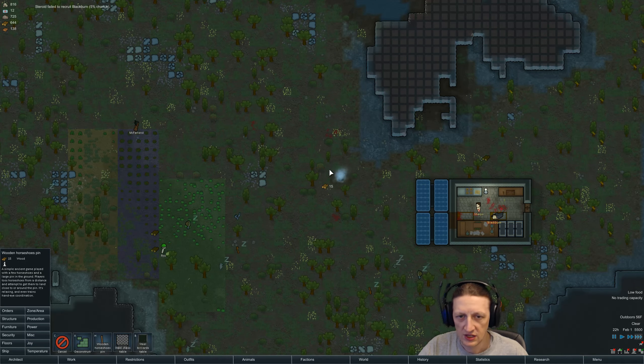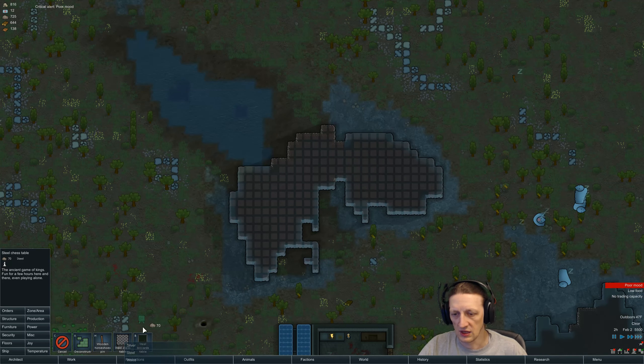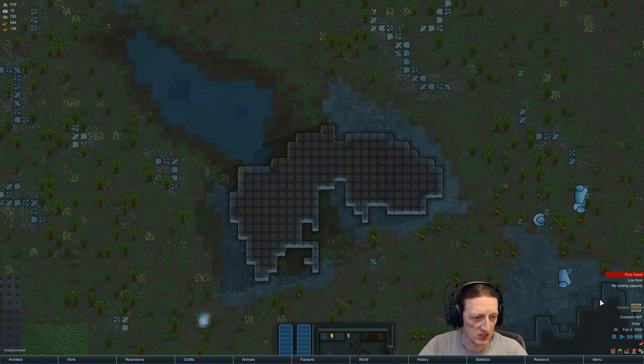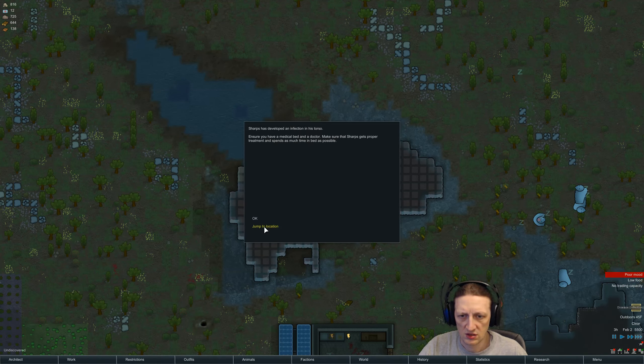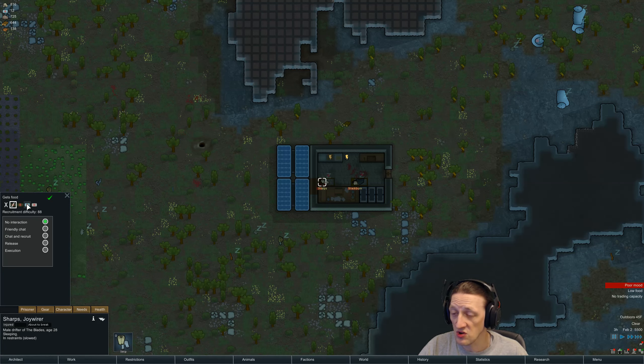So let's build a couple of wooden horseshoe pits around the place, get some joy in. Actually, we don't want to build that stuff right now. Disease - oh, that's because we never told him he could get medicine. There we go.